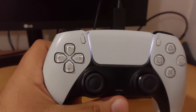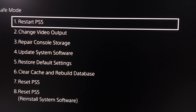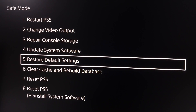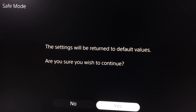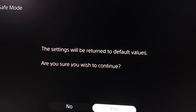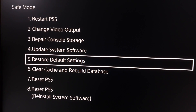Plug in a USB cable to your PS5 or PS4, then connect the USB cable to your controller and press the PS button. Go down and select option number five: Restore Default Settings. Select that option, then select Yes. This will return settings to their default values and sometimes it fixes the Dead Island 2 crashing or freezing on PS5 or PS4.